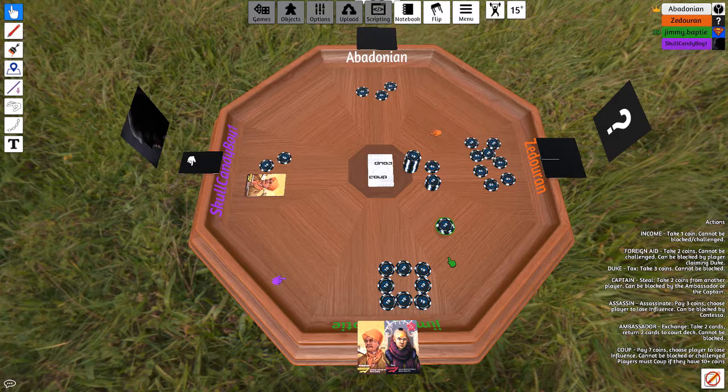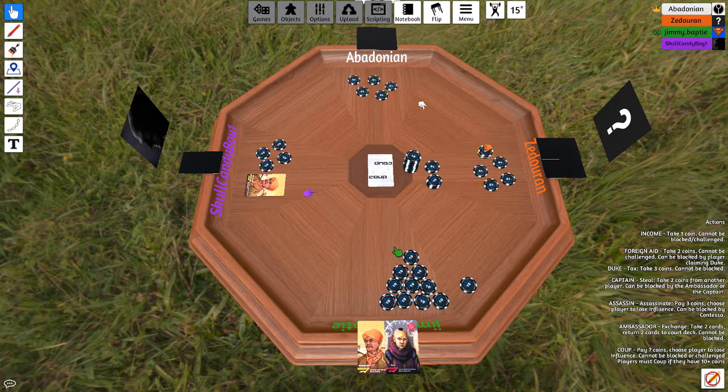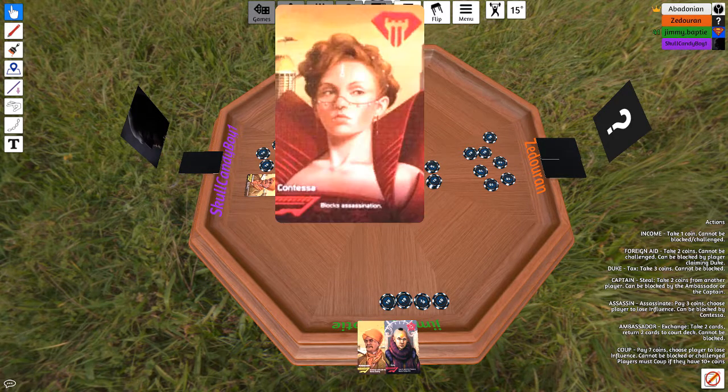He's got two coins and one influence. Josh, your turn. I'm going to steal two from Alex. Now that I know you don't have something to block. Alex's turn. And it occurs to me I should have done that last turn. I'm going to coup Steven. So I pay seven and you lose a card. Oh, the Contessa — interesting. The Contessa's only use is to block the Assassin.